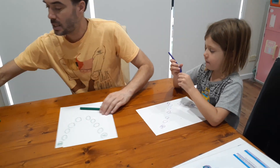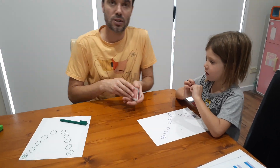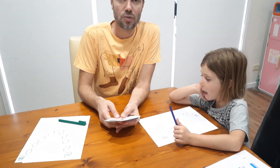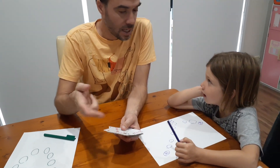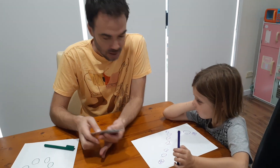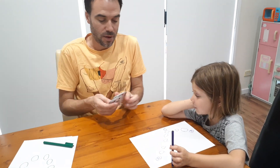Now if you don't have one of those dice, a perfect substitute for a zero-to-nine dice is just a deck of regular playing cards. We've removed the jokers, the kings, the jacks, and the tens. And the queens are going to be our zero. All right, shuffle.